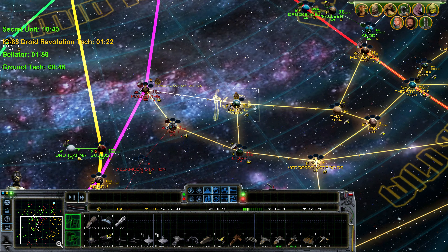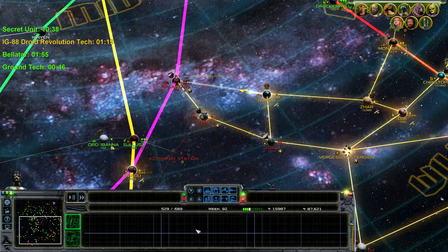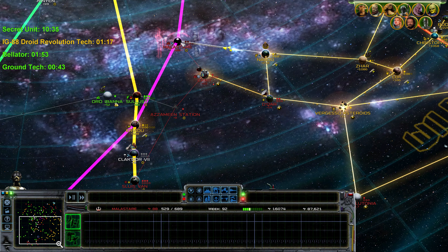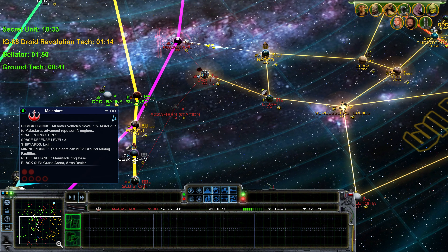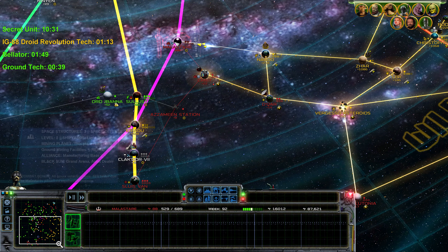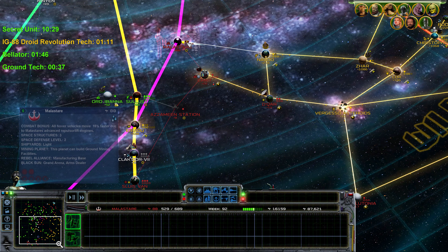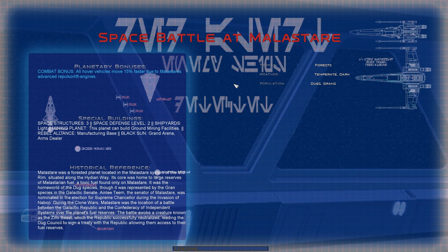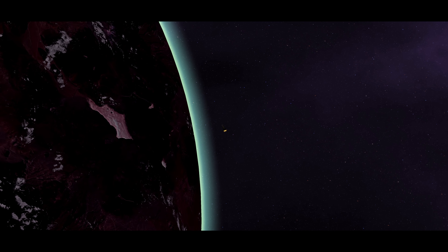Here we are with the biggest battle so far of this campaign. Off camera, I was messing around to see if I could corrupt Malastare and get mercenaries to join us in this battle, which would have been really beneficial. But we couldn't get mercenaries on this planet, so I decided we're just going to attack it and make sure we get here before the space station is built, giving us a much more advantageous battle.